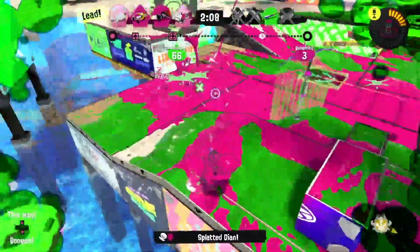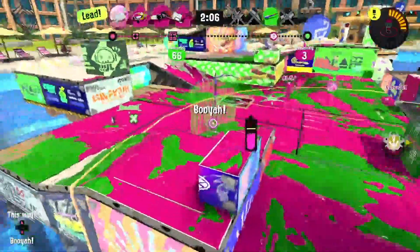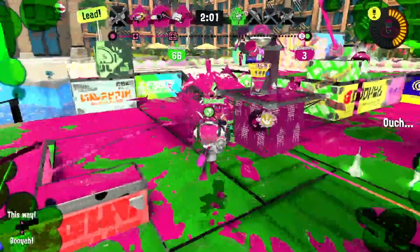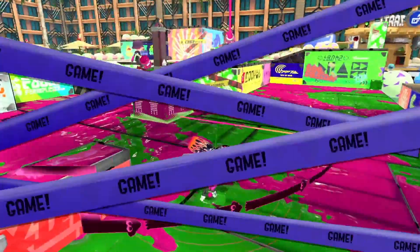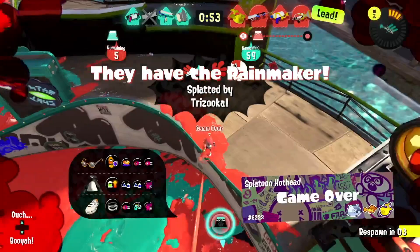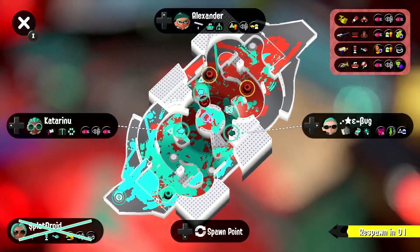I think Ultra Stamp on a brush is going to be crazy good, but it does have Mines, so the first kit might be more commonly used. The brush has such good mobility it can pop hammer wherever it wants without consequence. Also, the Dapples having Torpedo is okay, but Reef Slider is just killing the weapon yet again.